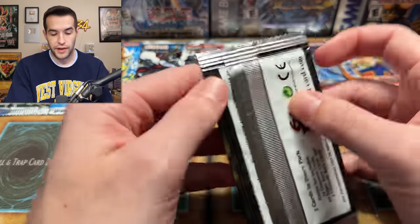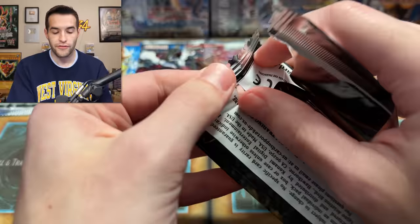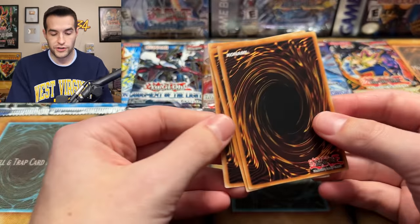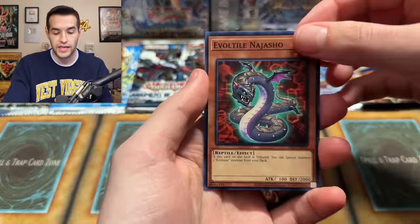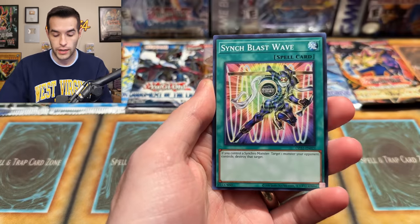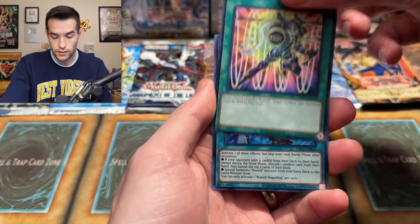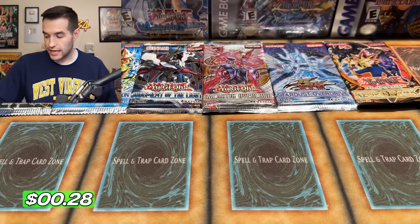Let's do the last OTS Pack and just hope there's an Ultimate Rare in here — this could be three points. We have the Evil Tile, Nidisho, Sink Blaze, Blast Wave. It looks like the high rarity cards aren't wanting to show up today.